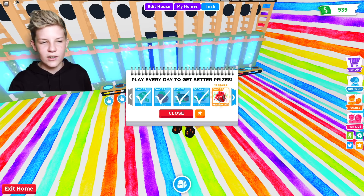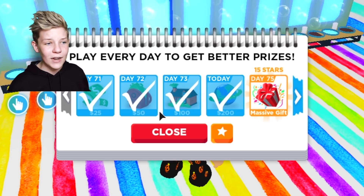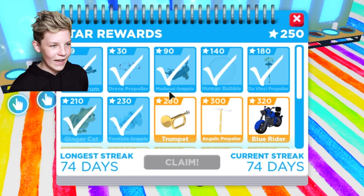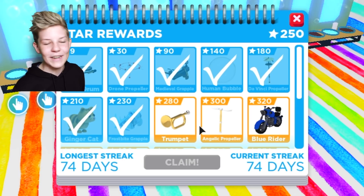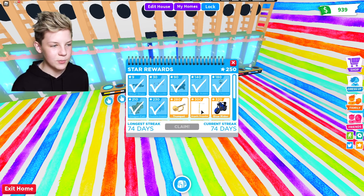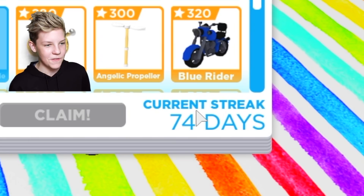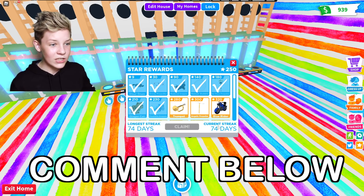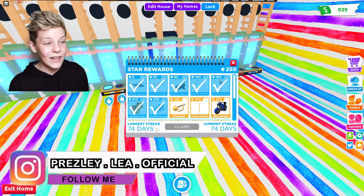I usually close the previous screen and ignore that, and then it comes straight to my rewards — because every day you get something for free. Today I got 200 bucks, which is awesome. Once I collect that, I always go and click on the star button to see what I can collect. I can't actually claim anything today, but I think tomorrow I'll be able to claim this trumpet. And then I look at what's coming up as well, and also my login streak — today I got 74 days. That's my longest record without missing a single day.